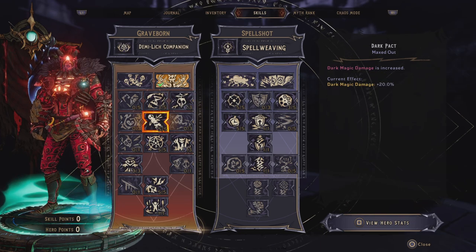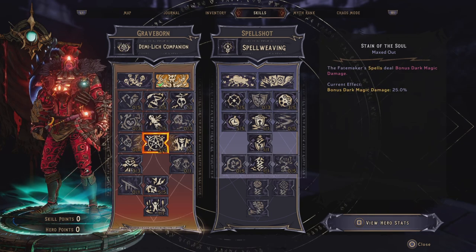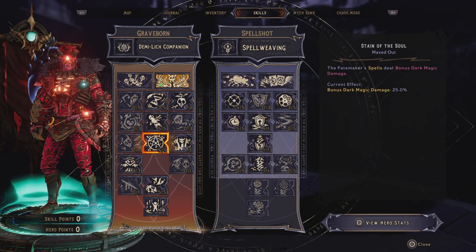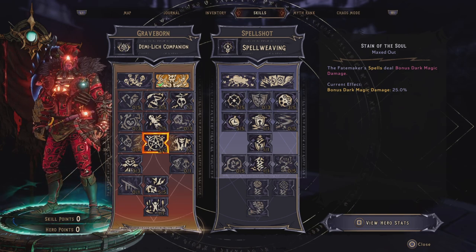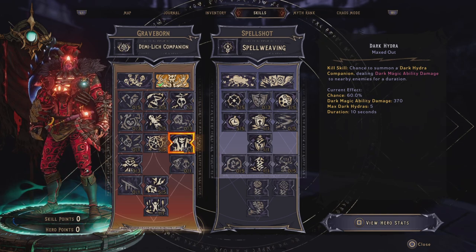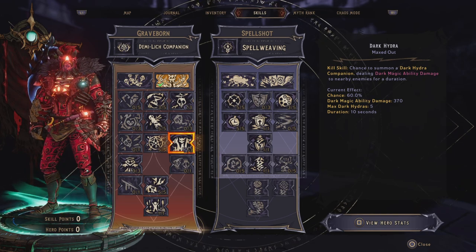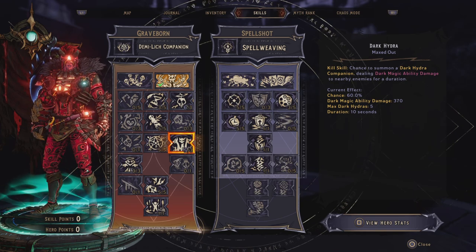We want to max out Dark Pact, and this will increase our dark magic damage by 20%. We also want to max out Stain of the Soul, and this makes our spells deal bonus dark magic damage by 25%. We want to max out Dark Hydra, and this is another kill skill — a chance to summon a Dark Hydra companion that deals dark magic ability damage to nearby enemies.